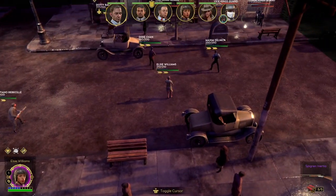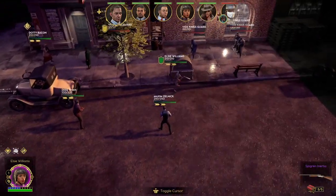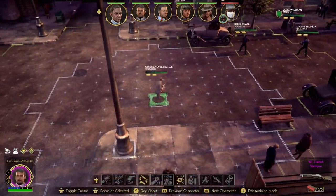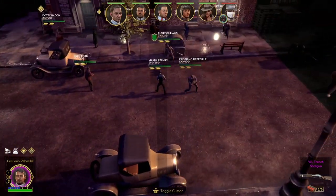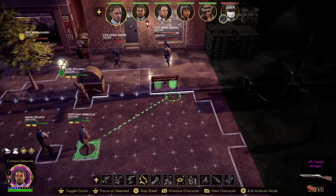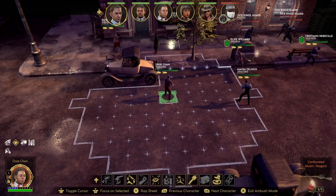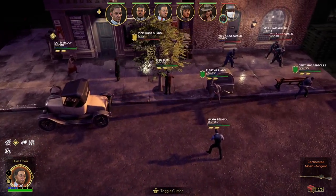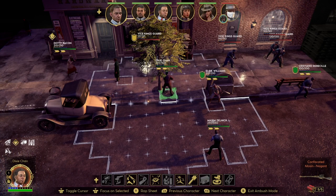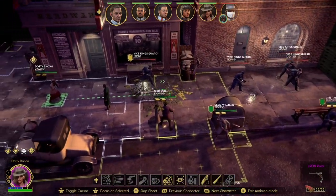As you can see, I have entered ambush mode. Ambush mode is something you can use outside of all the rackets in the game and it essentially pauses the game. Something I never really noticed before is that you can move your characters and place them wherever you want — almost do anything you want — before combat begins. It doesn't resume the game in any way.